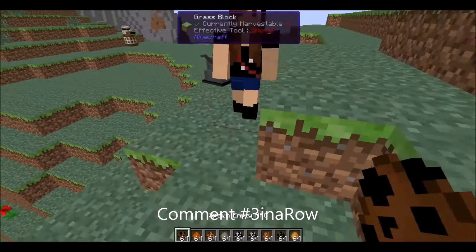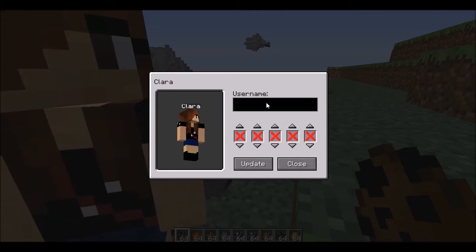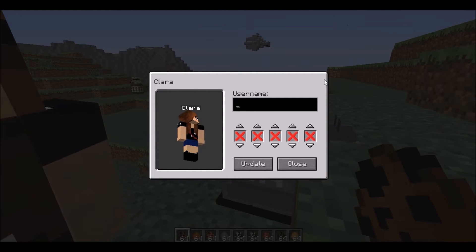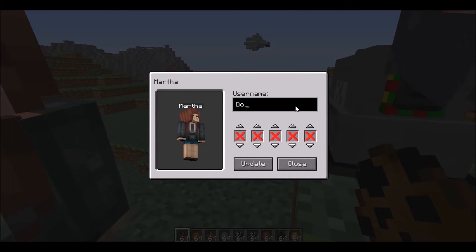Clara is super slow and doesn't hurt anyone. What's cool about her is you can change her to any of the previous or future companions. This is Clara from around 2013. You can do Rose, Martha, and Donna — but you can only spell Donna with one 'n' or else it doesn't work.